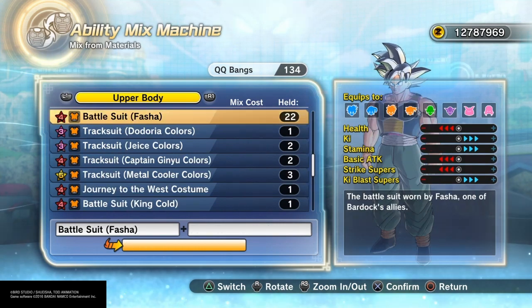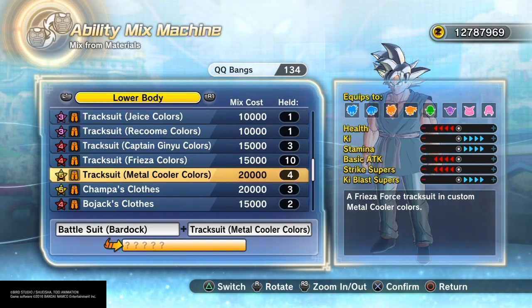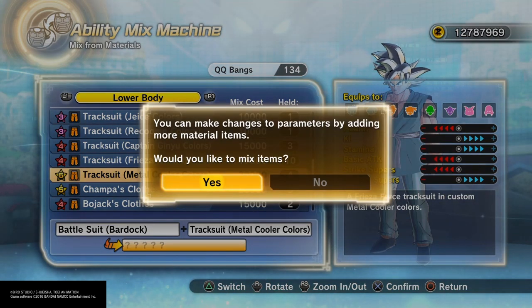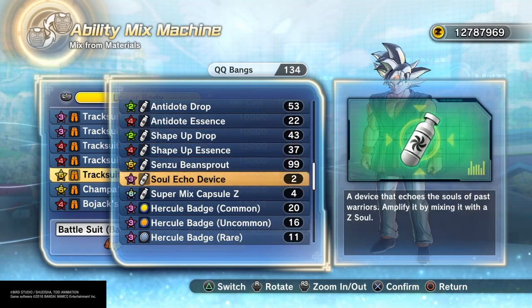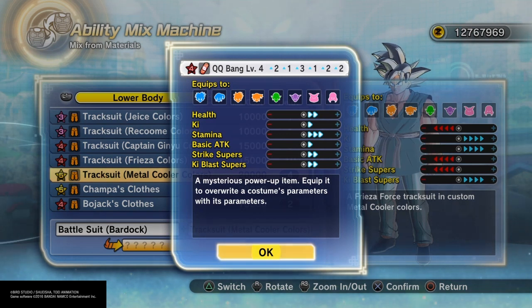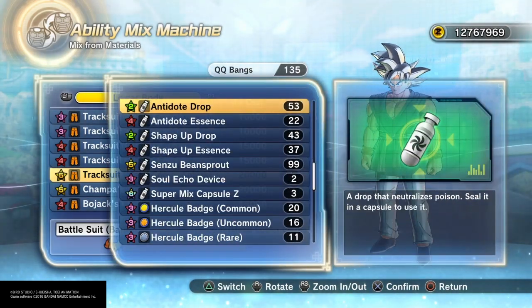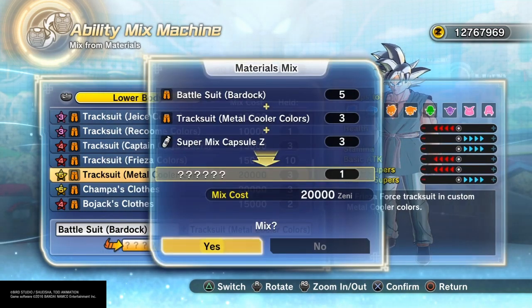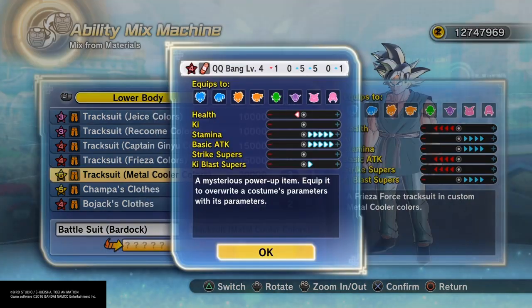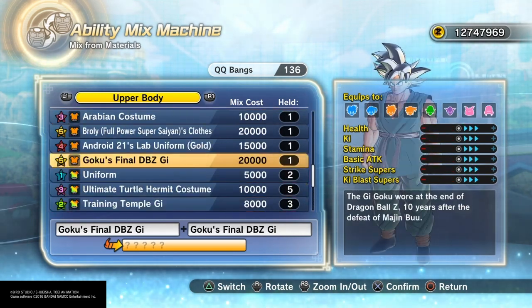That would be a 16-2, and I could use that for a ton of things — barely doing any negative, these are so amazing. I'm literally just testing random stuff right now; in the future I will be putting out some more of my normal QQ bang videos. Look at that one — it's only a four-star, but it's all positive. Here again another four-star but it's an 11-1; if you can't do something with that I don't know what to tell you. An 11-1 is amazing to have.